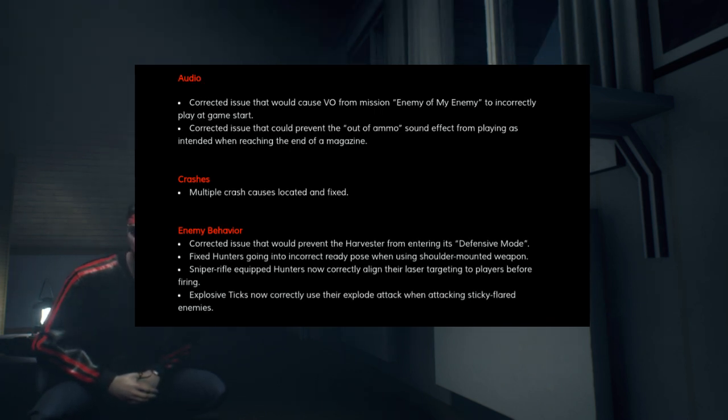For some crash fixes, they've located multiple crash causes and fixed them. Hopefully this will solve a number of recurring crashes, some of the CE errors on PlayStation, and specifically some crash-to-desktops that had happened to PC players since the most recent update. For enemy behavior, they've corrected an issue that would prevent the Harvester from entering its defense mode — or what I personally call turtling up — so now the Harvester should effectively go into its defense or turtle mode whenever it chooses, without any blocks in its AI.